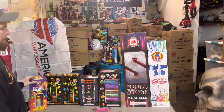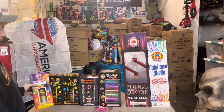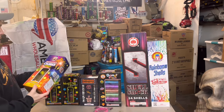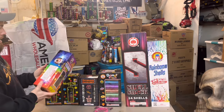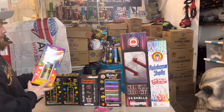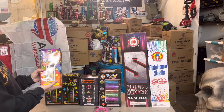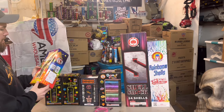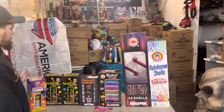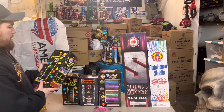Last but certainly not least is all of our artillery shells — and of course I had to get some fuse. We picked up Festival Cylinder Shells. The packaging looks pretty similar to Skyfest Panorama from Phantom Fireworks, so this is obviously a rewrap. These shells were really good — I went ahead and picked them up. They're about eight bucks.